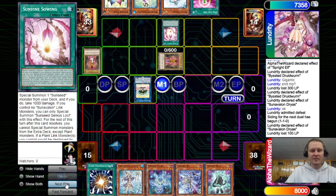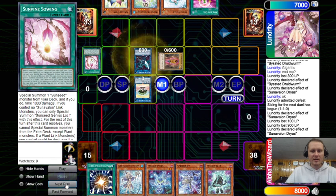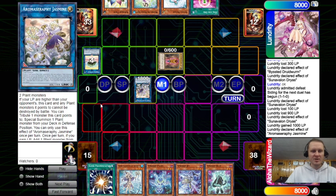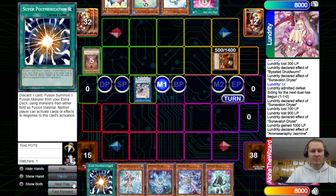Brings out Loki, activates effect, summons another — goes these two into Jasmine. If your life points are higher than your opponent's, this card and any plant monster can be destroyed for battle or tributed, to special summon a plant from your deck in defense position. He brings out Lone Fire Blossom. Lone Fire effect gonna summon the Petal. Petal effect to search or send.